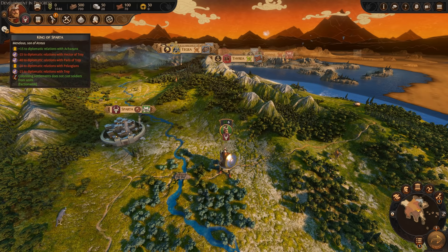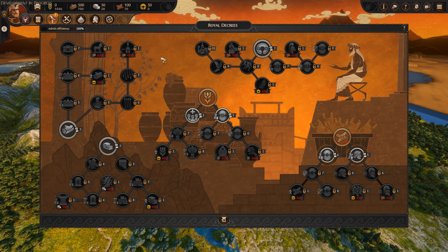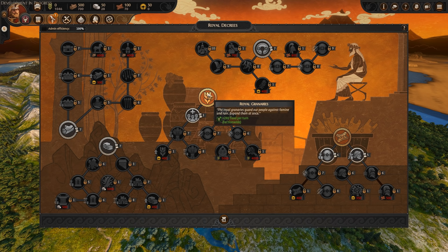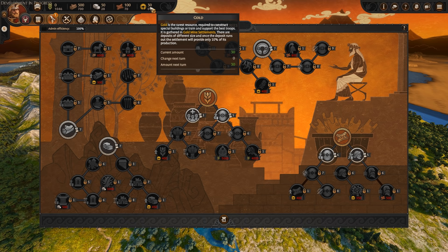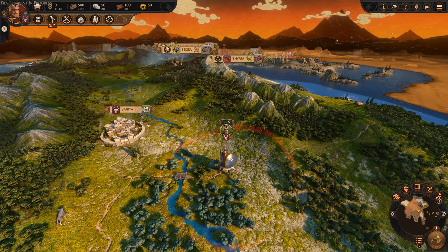So we can see King of Sparta — we've got various diplomatic buffs and debuffs, mainly debuffs with Troy and their allies. Raw Decrees — this is our tech tree in Total War Saga Troy. Admin efficiency is your research rate. We already have Raw Bronze, which gives us plus 90 bronze per turn faction wide, and Raw Granaries, plus 280 food per turn. We've got Treasure Hall there, which is plus 20 gold — we're currently not getting any gold per turn, so we probably want to get that soon. From my play testing so far, going for Royal Timber early is a pretty good shout because you just need wood for everything. So we'll chuck that in and start researching it.